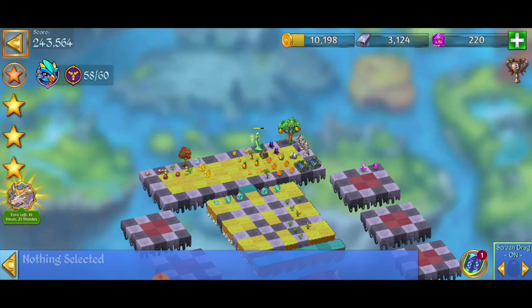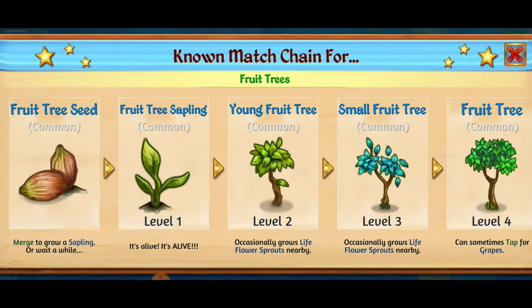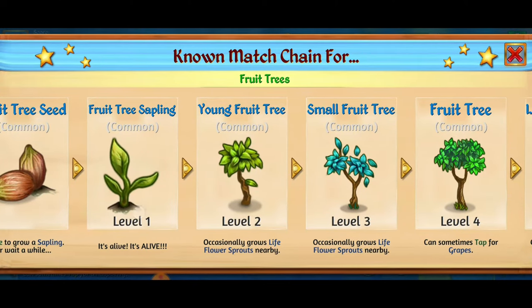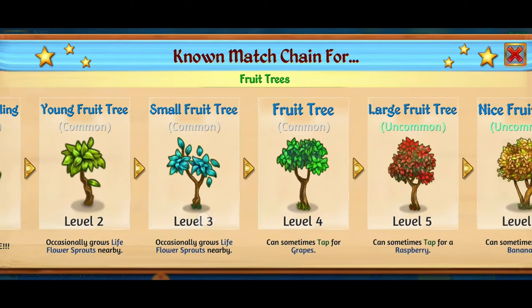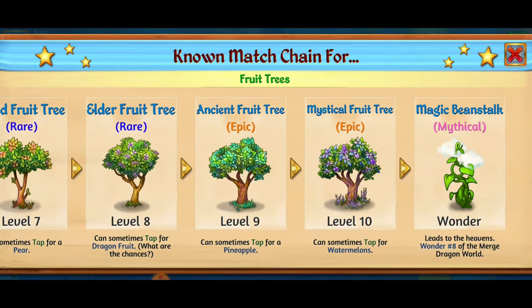Why harvest coins on an event map when you can harvest coins on Zealand 9? Starting with the fruit tree leaf, we make three merges all the way from the fruit tree sapling to the young fruit tree, and we go all the way up to the ancient fruit tree, which is a tree that can give us some pineapples.